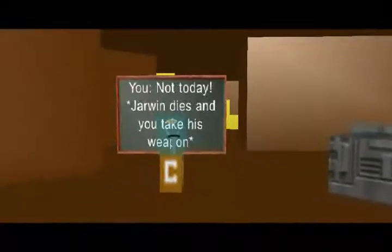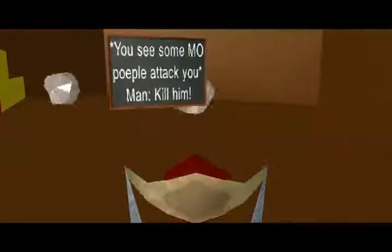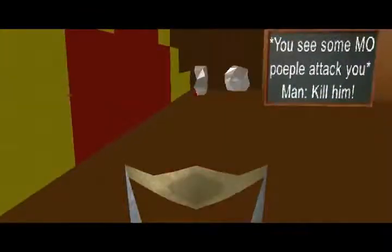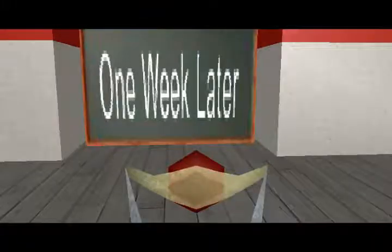You must take Jarwin's weapon and advance. The M.O.s will then attempt to kill you. Just use a slingshot on all of them. They aren't required, but it is recommended you kill them, as they are fast ice men. After being surrounded, the citizens of Treasure Island will come to your aid and defeat the M.O.